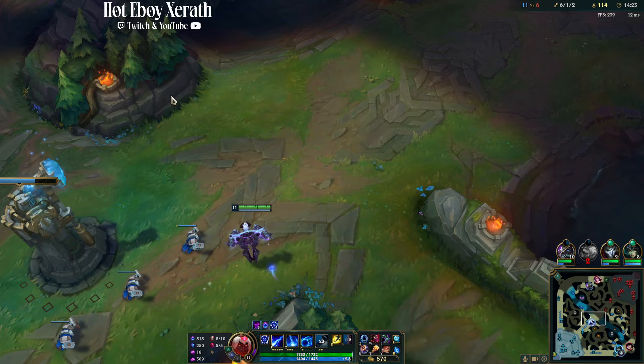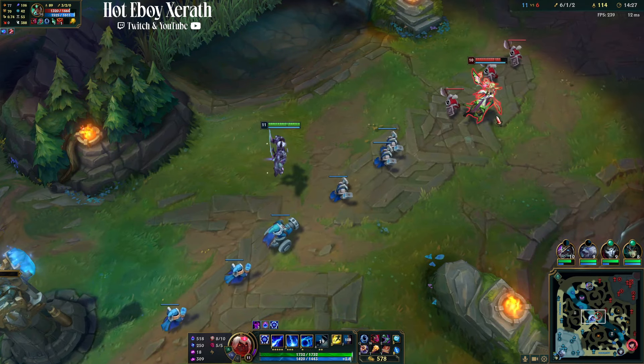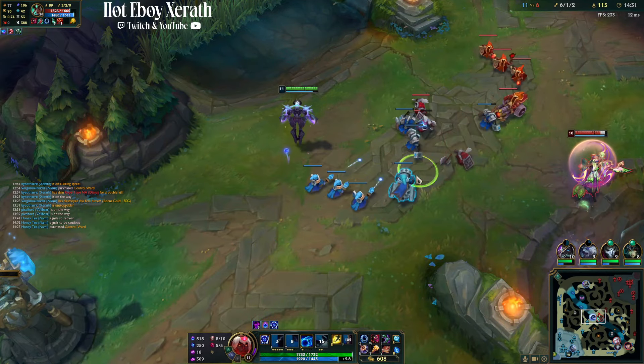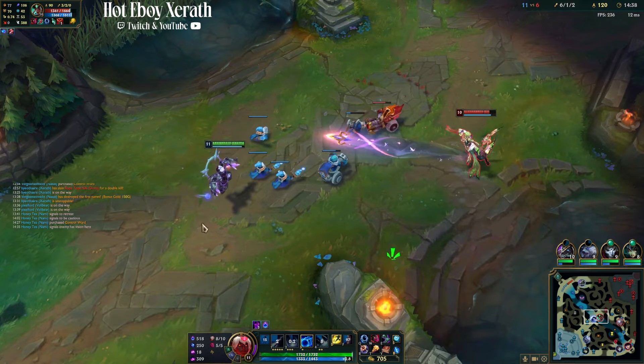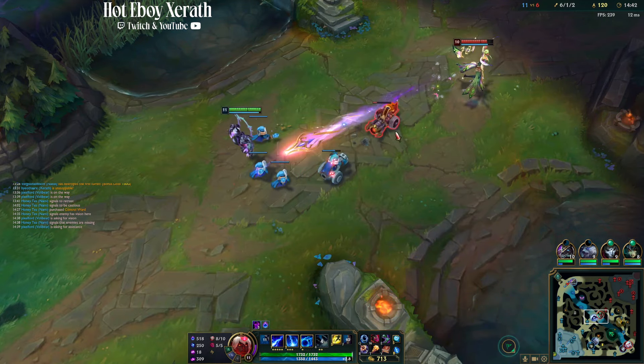Our ulti is already back up in 20 seconds — that cooldown is just so short. Even when we're facing Karma, even when we're facing Zeds, realistically I'm not even getting kills from the mid lane. I've only killed Karma two times, and she's over here frustrated because I'm impacting other lanes.